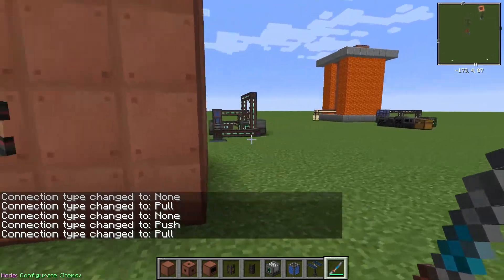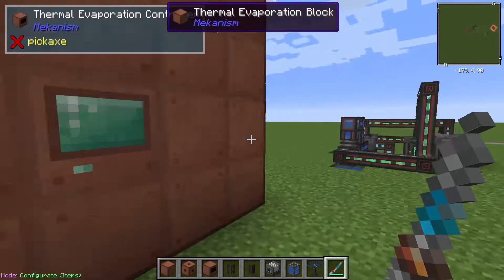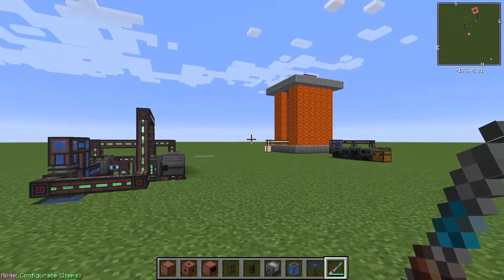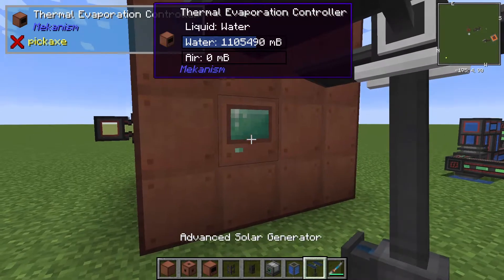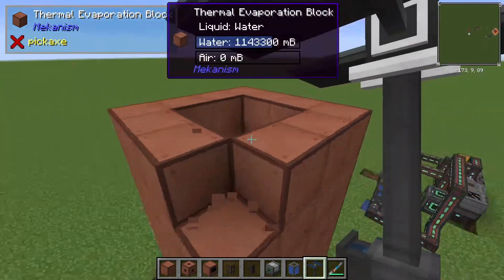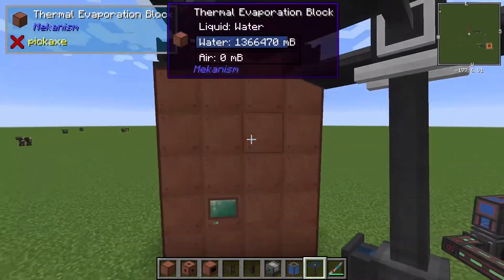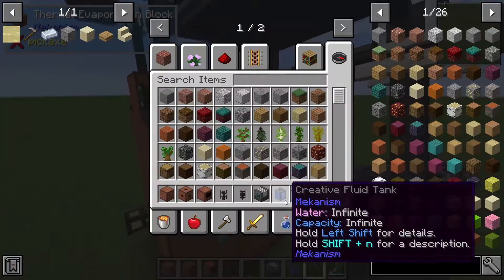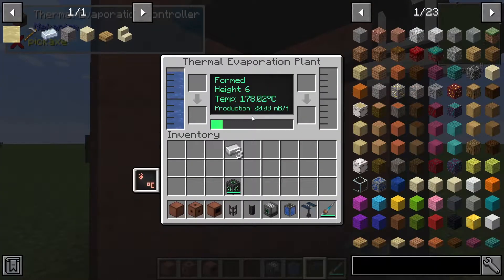So that's the basic structure. The thermal evaporation plant's production is based on its temperature. Unfortunately, covering it in lava does not increase its temperature at all. You have to do certain things. One of those ways is to remove the corners up here — that's why you can't build it without the corners — and you can put as many advanced solar generators as you want, and that will drastically increase the temperature.